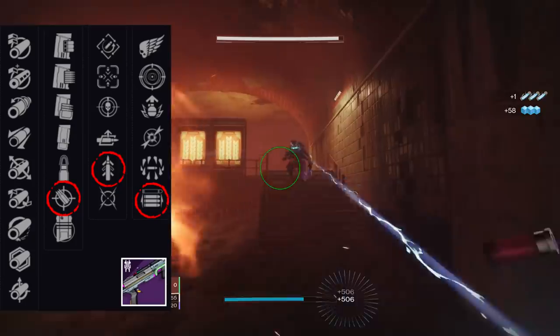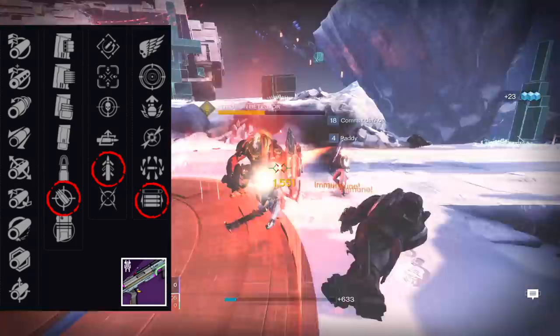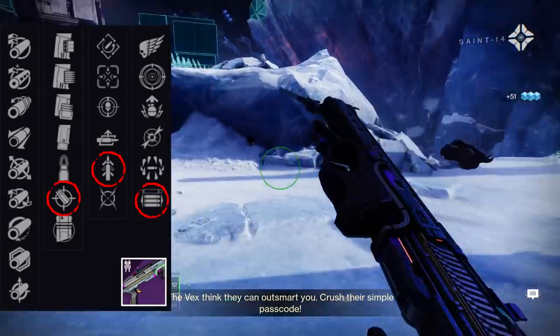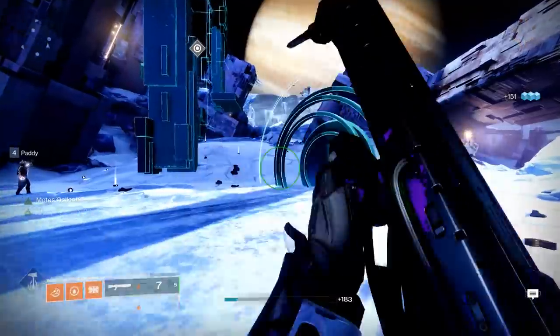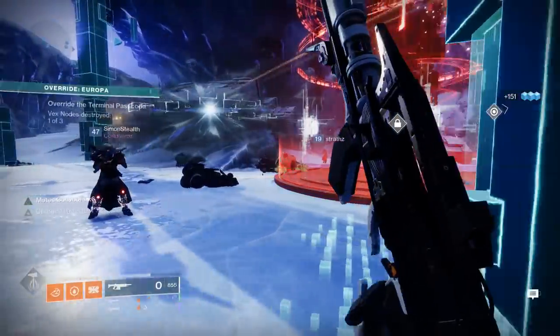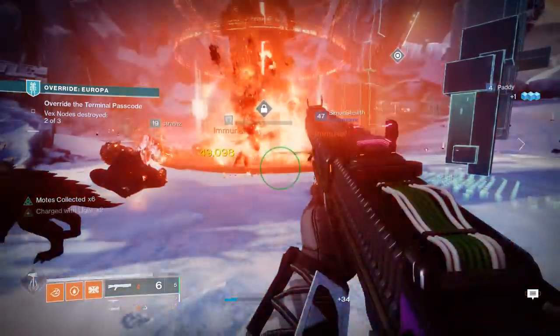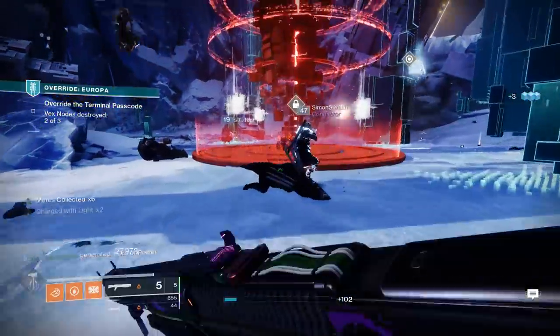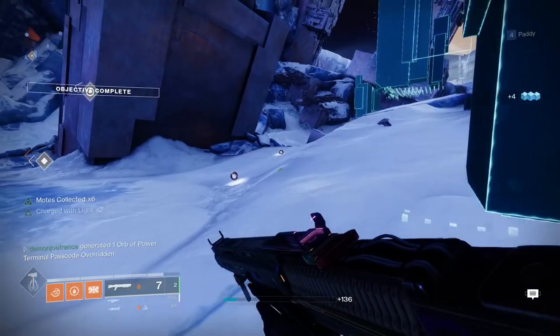For PvP, the roll is Accurized Rounds, Quickdraw, and Opening Shot — the same reason Blasphemer is so good, because it's practically a Chaperone without being exotic. Sojourner's Tale is basically that in the energy slot, so you can use things like Steady Hand or True Prophecy in the kinetic slot without compromise.